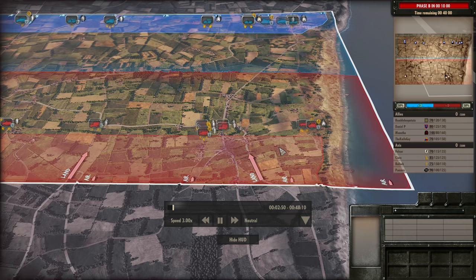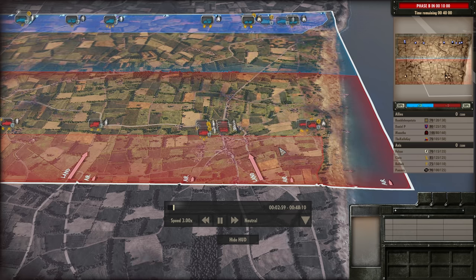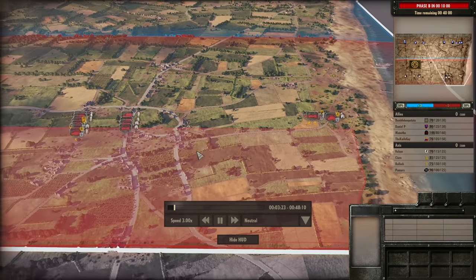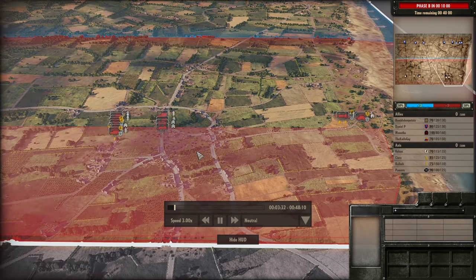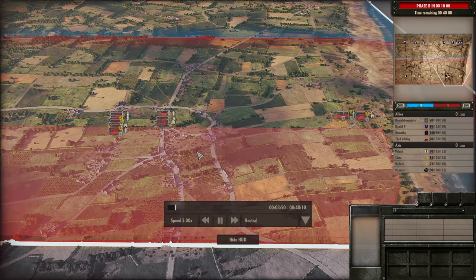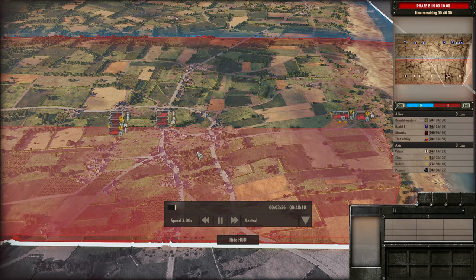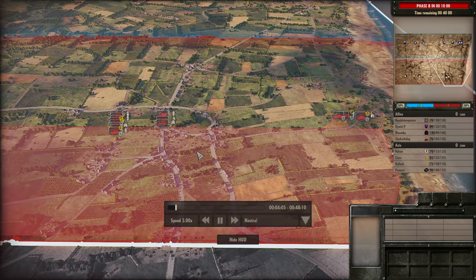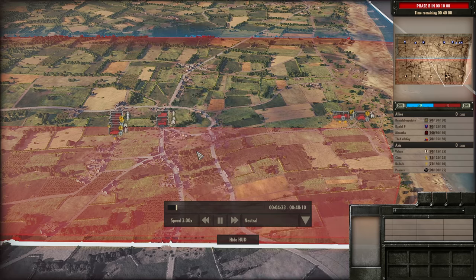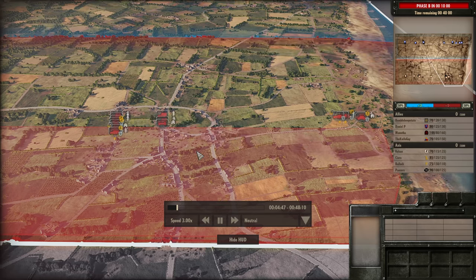Today we're going to be talking about the strengths and weaknesses of the 12th SS and showing off a really fun gameplay with them. A lot of people associate the 12th SS with the Boy to Firefly and the Boy to Cromwell, which is probably the right thing to do because those two units are your power points in Phase A. I've seen players use the 12th SS without those units but not to continued success.